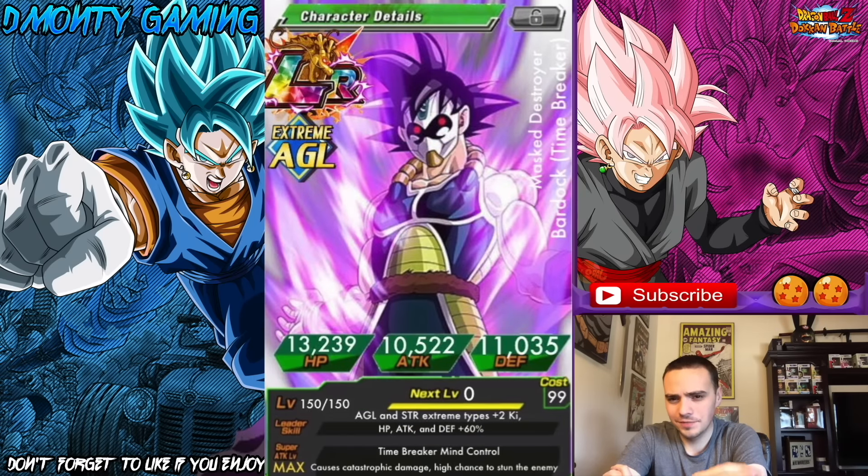Here's a card I'm surprised we haven't seen in the game yet. This one is sent in by Accredibobs. We have Leader skill: Agility and Strength Extreme types key plus 2, HP attack and defense plus 60%. He is an LR card. It is Mass Destroyer Bardock, Time Breaker. I like the name — very cool. Cost is 99. Super attack is Time Breaker Mind Control, causes catastrophic damage, high chance to stun the enemy — so that should be up there with General Blue. Thank you, Accredibobs, for sending this in.